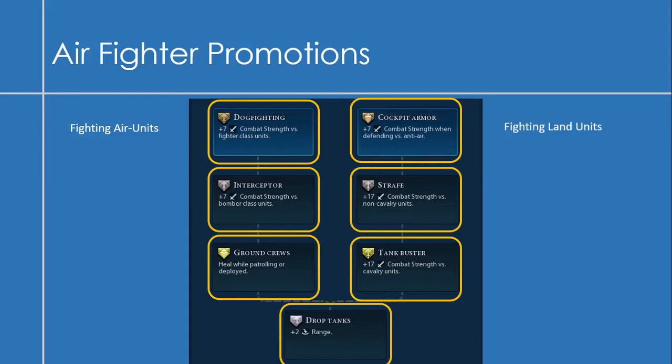On to the air fighter promotions. There are two independent sides to this tree with no cross-links. The left side is about fighting other air units. The AI doesn't produce many air units currently, but with the upcoming Barbarian update the AI should make more, so that may be worth pursuing. I prefer using my fighters against land units, which is what the right side of the tree covers.